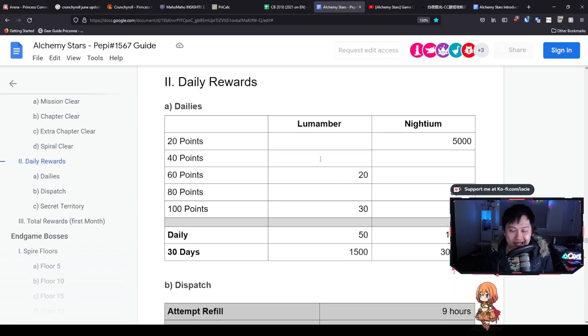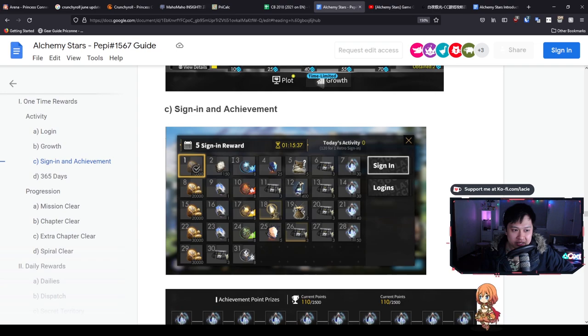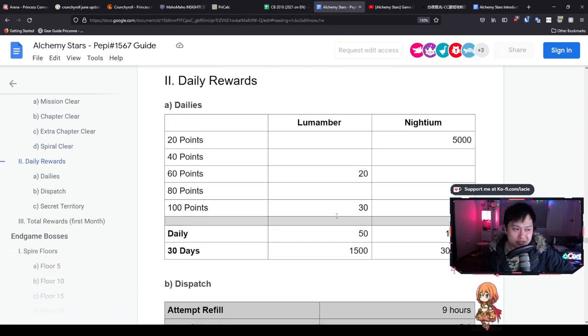Moving on to daily rewards - this is probably where our income is actually coming from. We've got 20 and 30, so we're getting 50 Lumamber daily income. Over 30 days we're getting 1,500, which equates to about five rolls. I believe this daily reward is going to be independent of the sign-in reward. I do think the sign-in reward is going to be our monthly sign-in and we can expect two rolls from that. So the difference is that the daily quests and the sign-in run in conjunction. Combining those two: 1,500 Lumamber plus two more rolls brings the total to seven from reoccurring rewards so far.